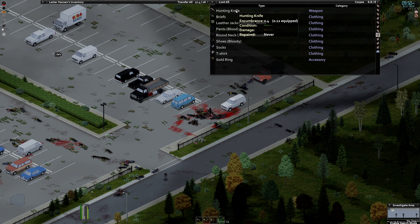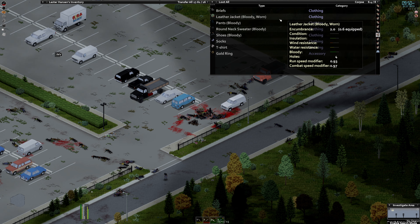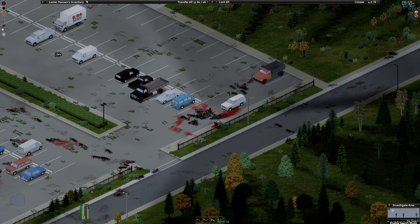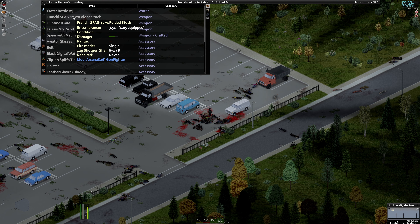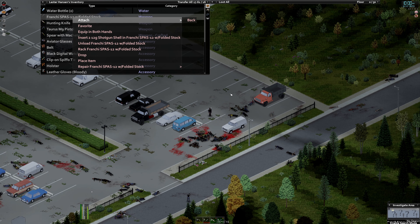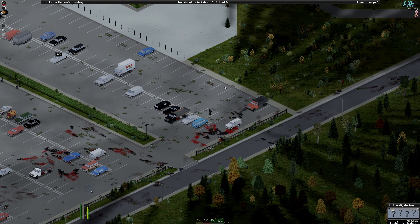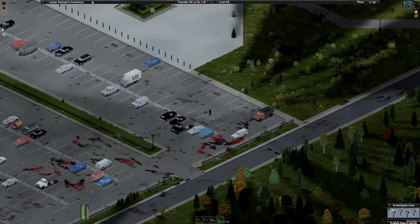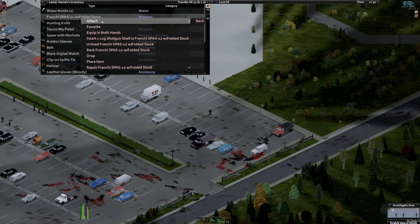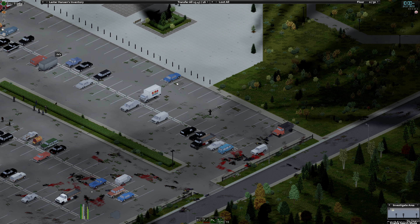Let's scoop out — there's a hunting knife. Attach belt right. We are slightly overweight because I have the shotgun out. Now the shotgun is a back weapon. Trying to decide if I want that shotgun attached to my back or not. I probably won't, so equip in both hands. It's because I've got the indicator up here, so reload this. We've got eight plus one.